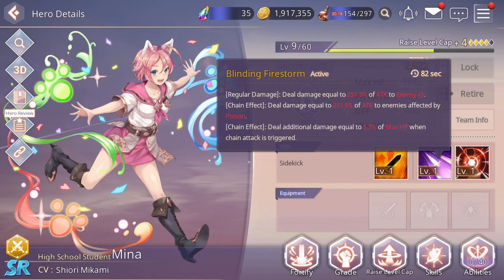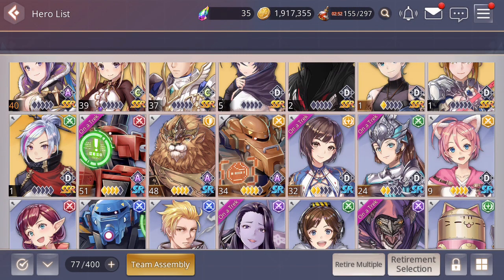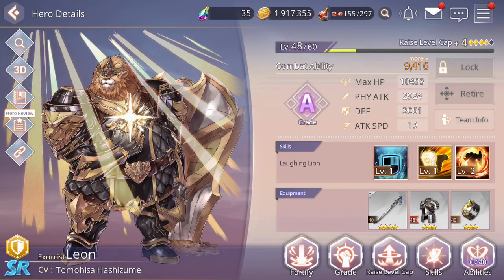I'm starting to look at Malpion as well — managed to get a dupe of him and kind of experimenting a little bit with poison, particularly for the raid bosses, to maximize the amount of ongoing damage over time they're experiencing. Leon as well is something I'm looking at to represent some defense in a light team — maybe have Cicero take a backseat to Leon to build out an all-light team and get through some of the more difficult light-based stages in hard mode.